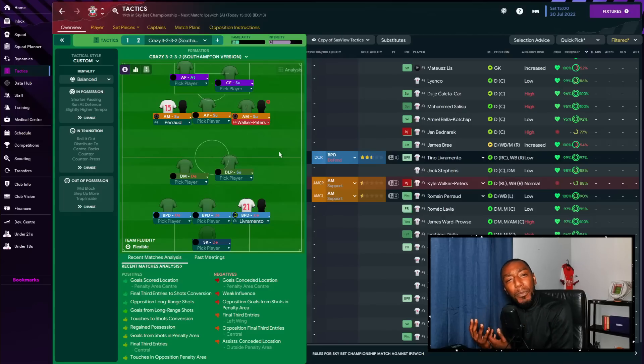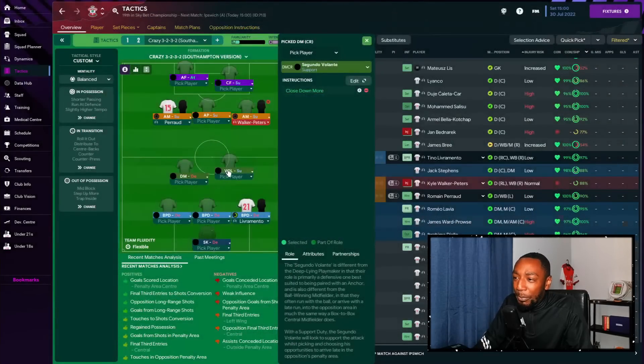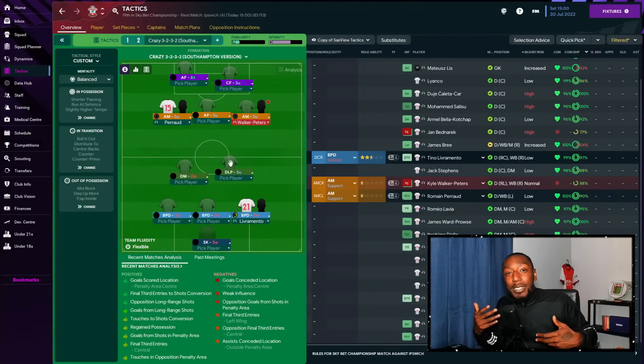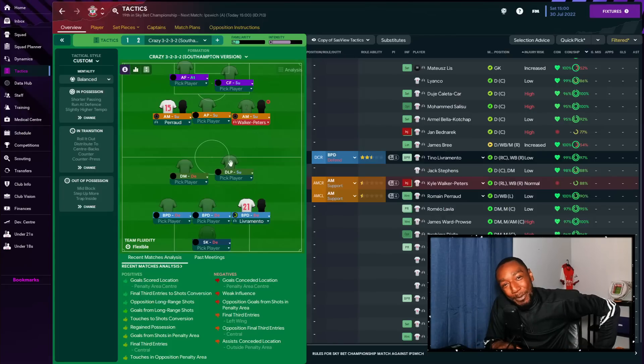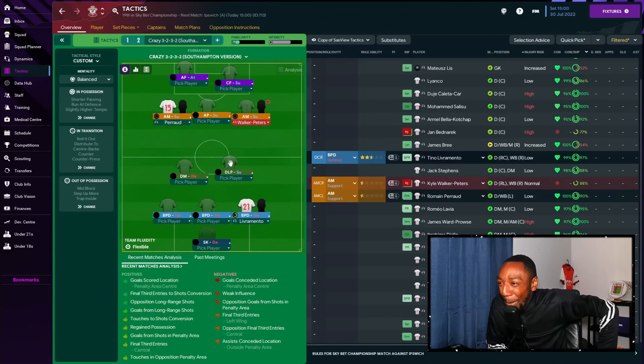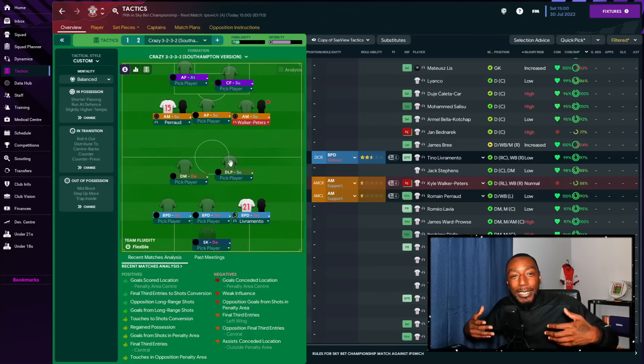For away games there are some tweaks available — on the right side you can use a deep-lying playmaker on support instead of the second volante on support. Some of you question whether I play or simulate the games — if you follow me on Twitter at RDF Tactics, you'll see me updating everyone as I play. Sometimes I post a bit too early when I'm winning 3-0 and then the opponents come back 3-3, but make sure you're following for live updates.